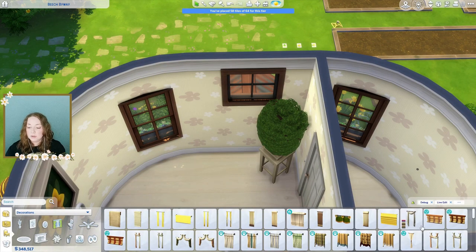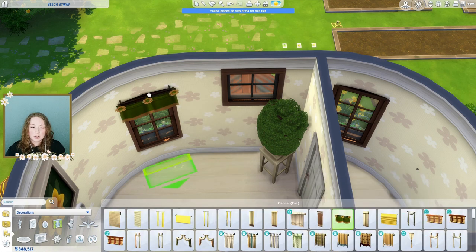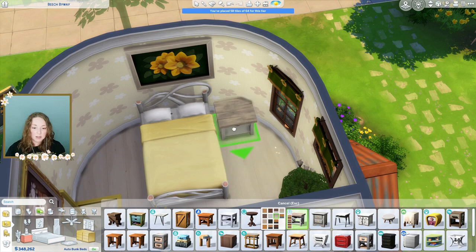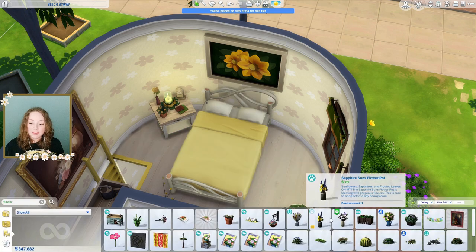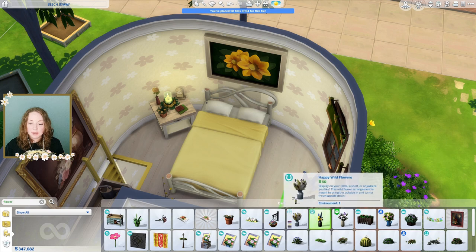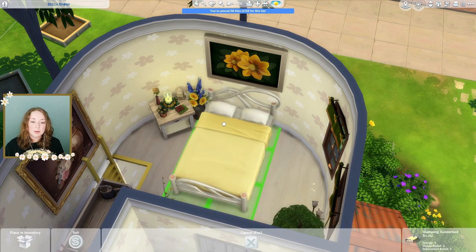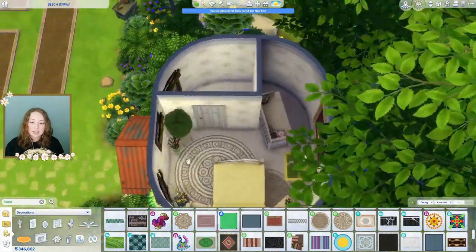We do need some curtains. These are the only windows we have so it should be pretty easy. These actually do have flowers on them but they're green — I don't hate that though. We'll do that, and then we need a bedside table — kind of like this Horse Ranch one, that one looks good. There's the little bedside table. I feel like we need something right there, so I'm gonna grab this plant from the Cats and Dogs pack and put it right there and hope that the bed will still be functional. I'll move the bed just a little bit.